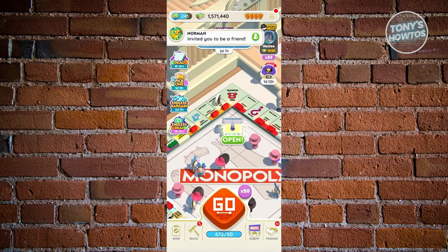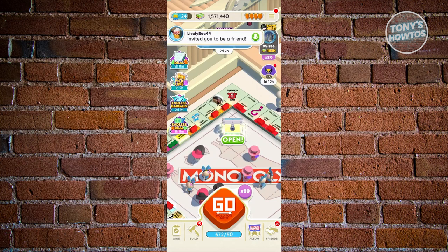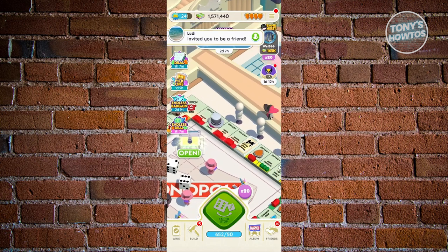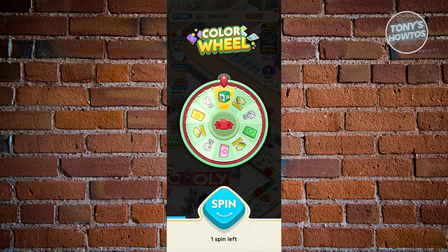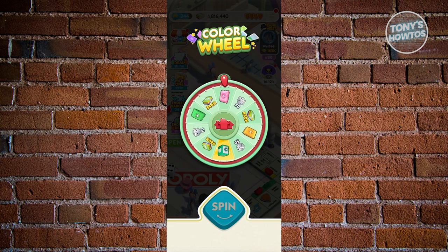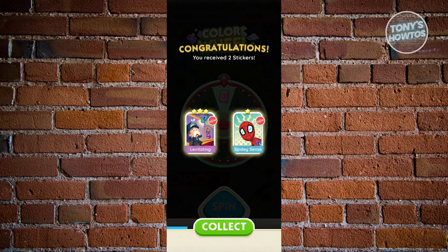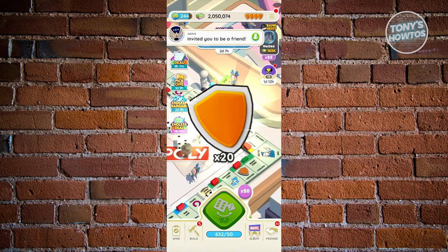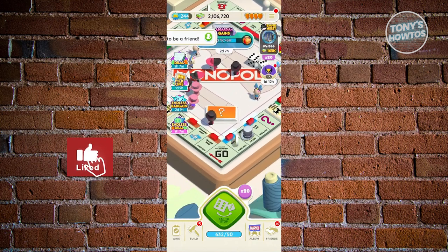The second way you can earn dice is to basically just start playing the game. Playing the game itself actually rewards you with different dice. The thing with Monopoly Go is they give you ways to start earning dice — like for example, if you hit the color wheel, you have the chance to earn dice like 50 or 100 dice, or even stickers that you can collect. That's a great way for Monopoly Go to give back to their players.